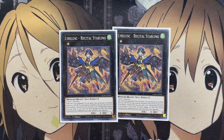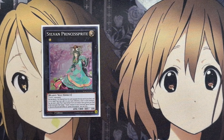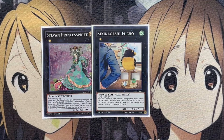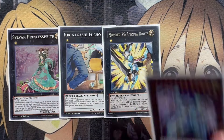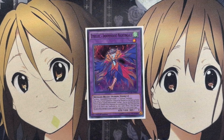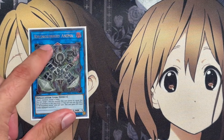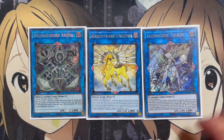Recital Starling can detach one material to add one level one Winged Beast monster from deck to hand — another DD Crow search. All battle damage you take from battles involving this card is also inflicted to your opponent. The remaining Xyz monsters are: one Sylvan Princess Sprite, one Kinkananigan Shafucho as another Winged Beast overlay option, one Utopia Roots, and one Zeus. For fusions, one Lira Lusk Independent Nightingale as the Instant Fusion target — if fusion summoned using an Xyz monster whose original name is Lira Lusk, it increases its level and gains 500 times that number. The rest of the extra deck is one Relinquished Anima, one Nightmare Unicorn, and one Axis Code Talker.